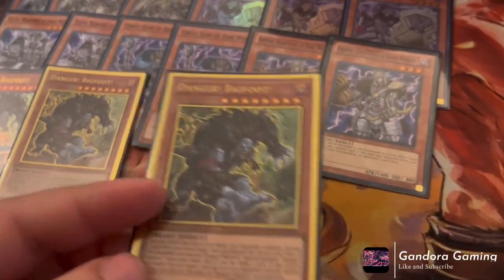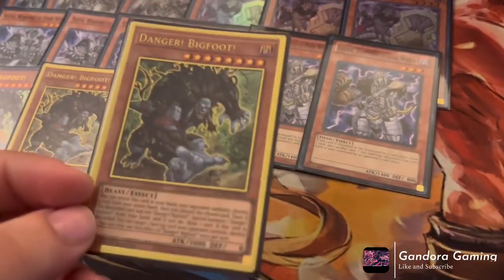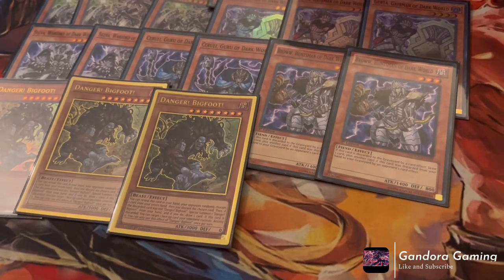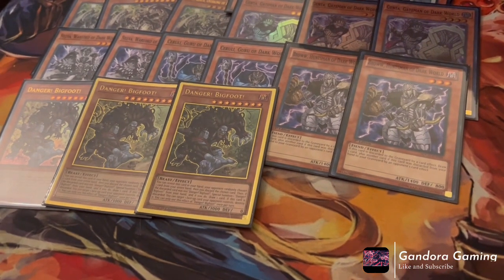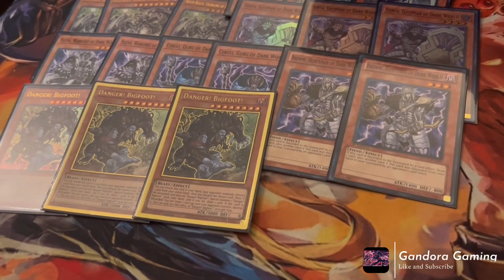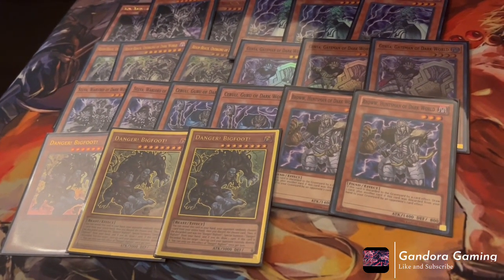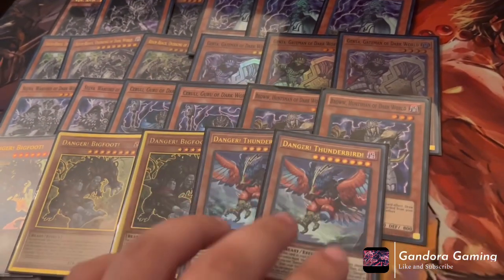If Bigfoot is hit, he pops a card on your opponent's field — so going second this deck can easily pop cards. Cards like Trade-In let you pitch a Bigfoot or Grapha, both of which pop cards on your opponent's field. We're also playing Danger! Thunderbird!, another amazing card. If he's not chosen he gets special summoned; if he is chosen, you target one set card your opponent controls and destroy it — going after the back row.